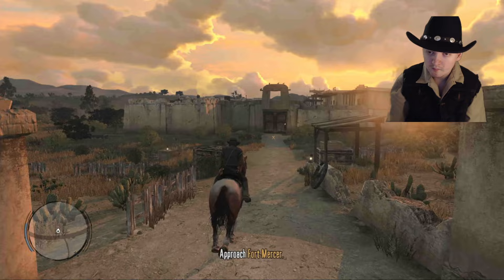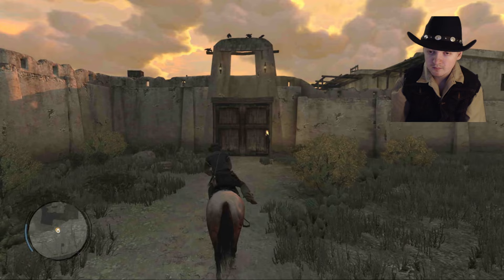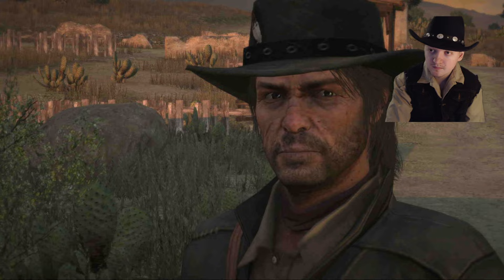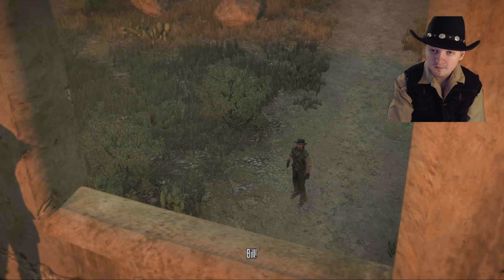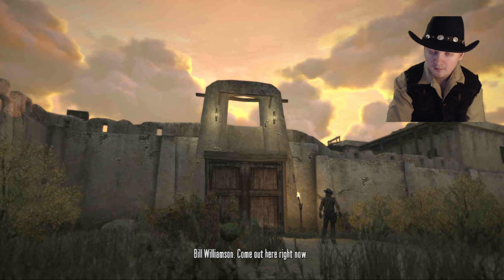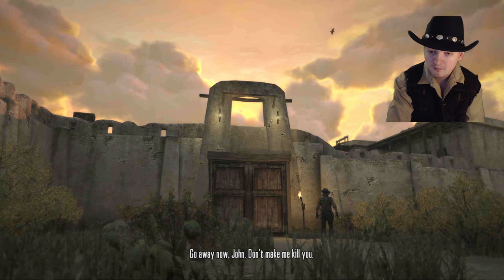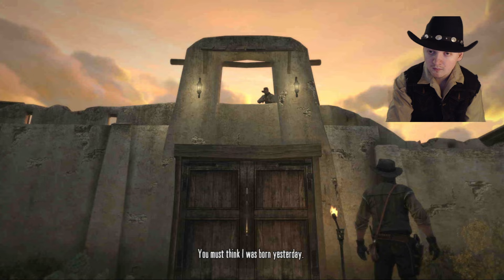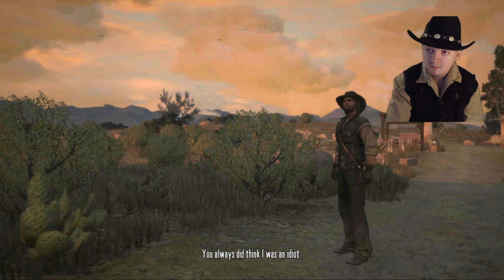Come on! Bill! Bill! Bill, I've come for ya! Bill Williamson! Come out here right now! Go away now, John — don't make me kill you. Nobody needs to kill anyone, Bill. You must think I was born yesterday. You always did think I was an idiot. That ain't fair, Bill. Because he was.